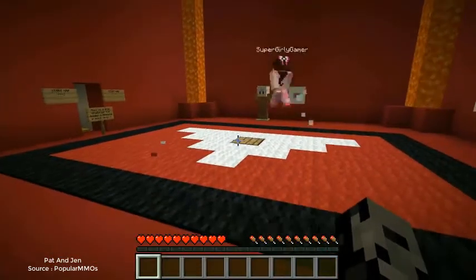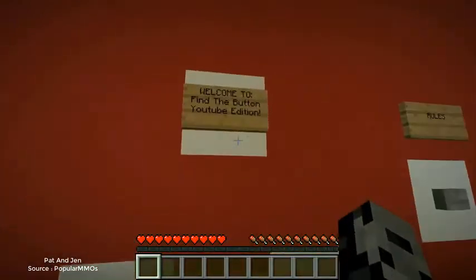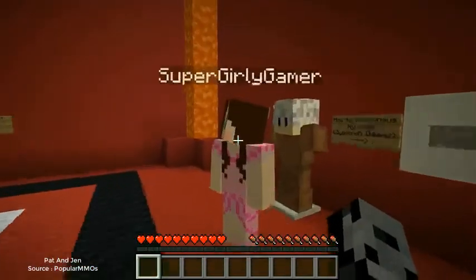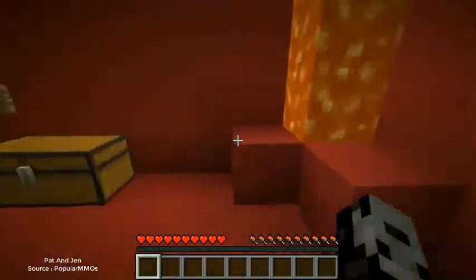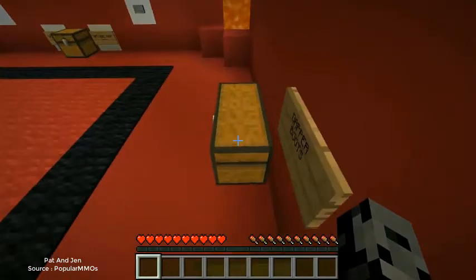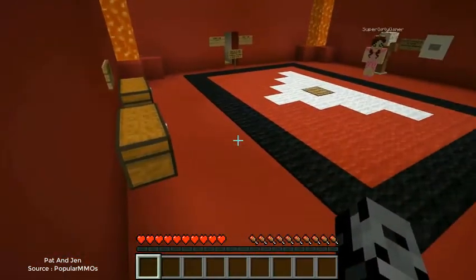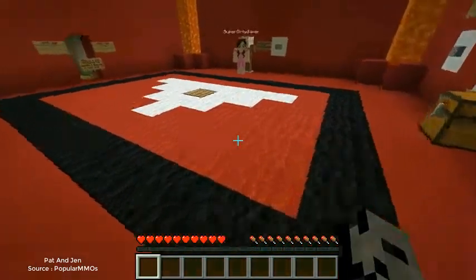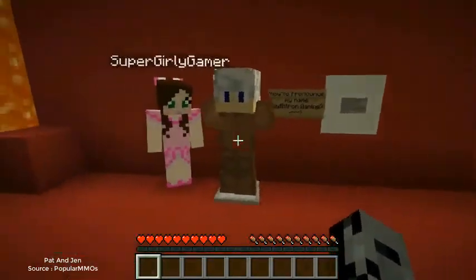What's up dudes, it's Pat and welcome back to another Minecraft video! Today we are playing Find the Button: YouTube Edition, and I feel like we started in the most dangerous room because I keep parkouring into the lava. It looks like natural parkour to go like this and then all of a sudden you just go flying into the lava nose first.